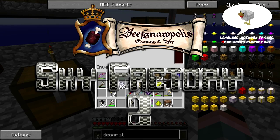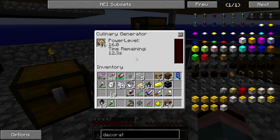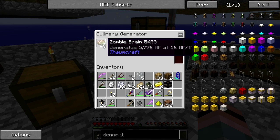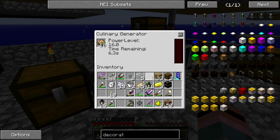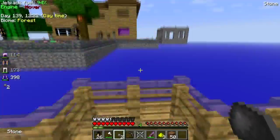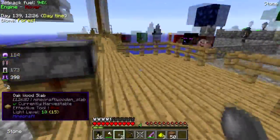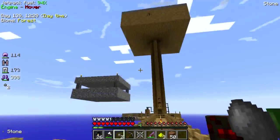Hey folks, welcome back to Sky Factory 2. I have just discovered that the culinary generator will in fact run on diseased zombie brains. Num num, yeah, that's awesome! Well, good to know - I've been throwing zombie brains away all this time, but good to know that I can put them to use.